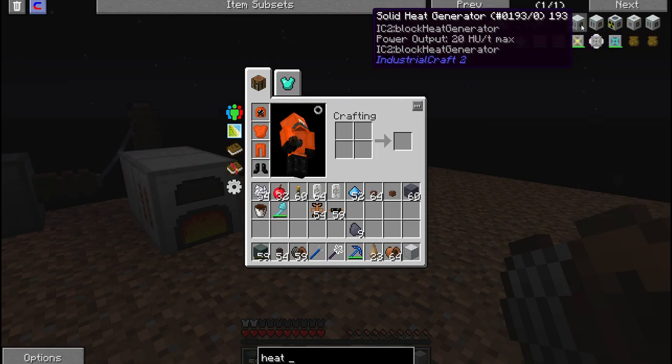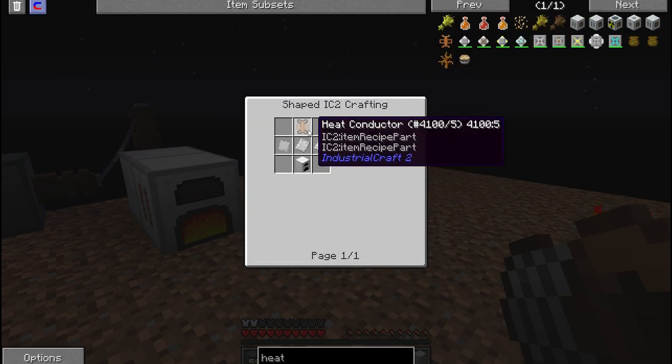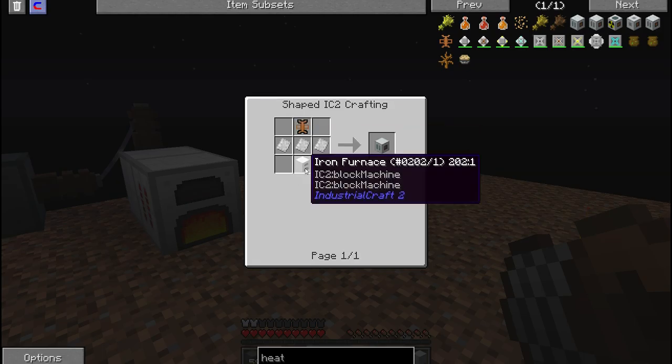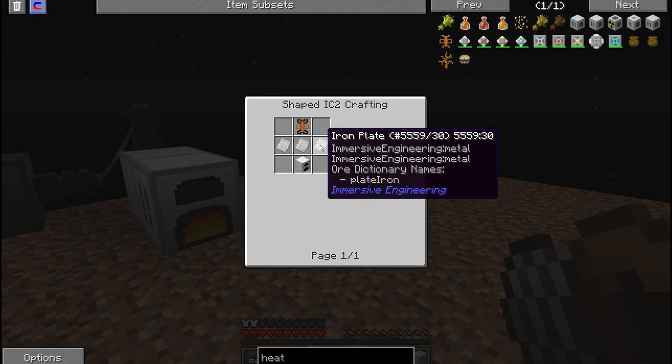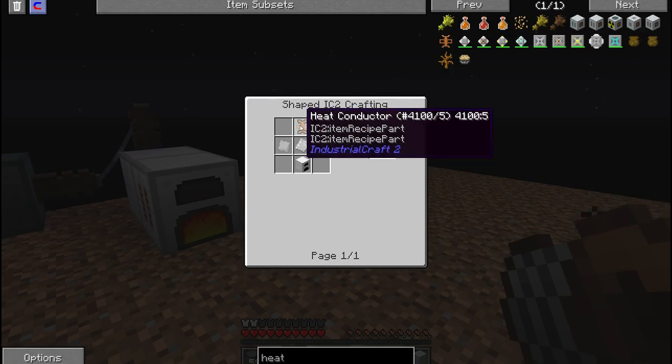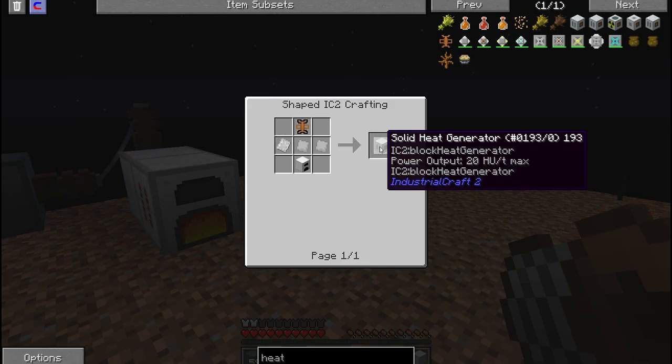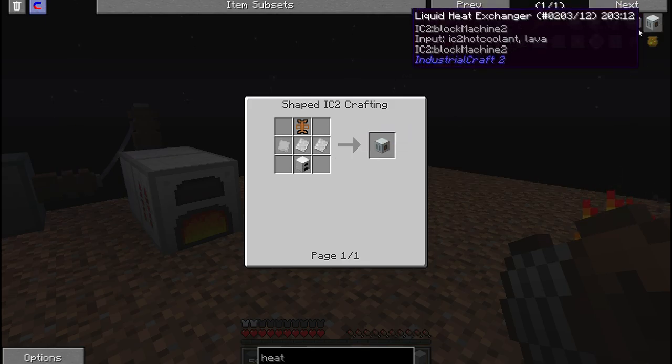The solid heat generator is made like a regular generator, only instead of using a RE battery you just pop in a heat conductive conductor. We might go with these instead of the regular generators.